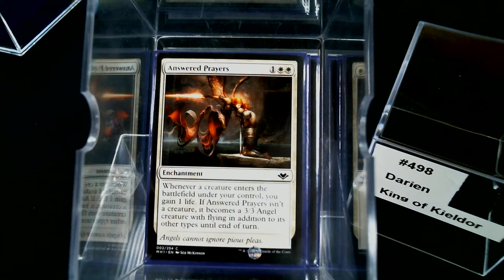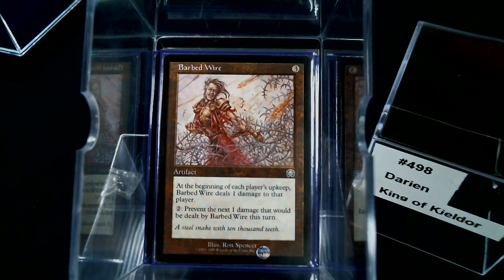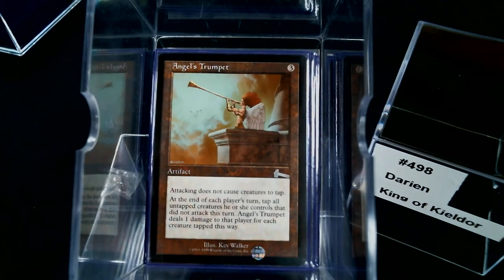I wanted to go hardcore with the life-gain-on-creature-enters theme but just didn't have enough to fill out a viable deck. We've got to take damage, so things like Barbed Wire — obviously there are also City of Brass, Tarnished Citadel, and lands that deal damage to you. But I couldn't really justify it in a mono-white deck. Barbed Wire is only one damage, not great.